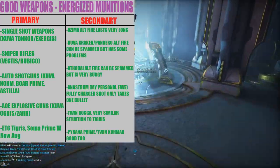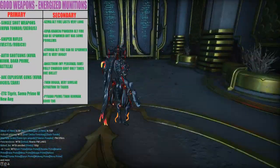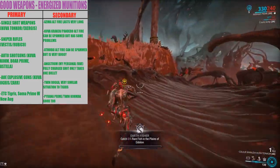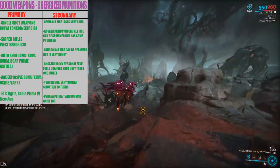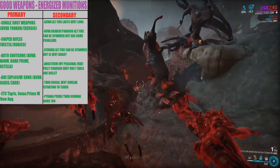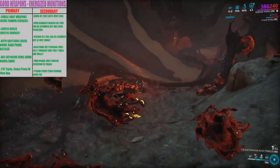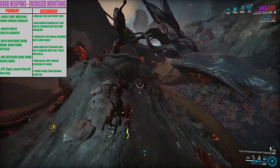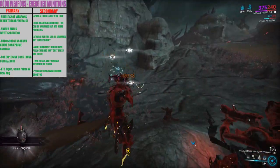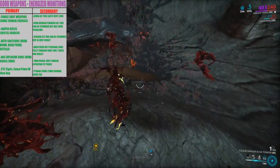I'm going to go over the full list — let me make it a bit smaller so you can see the gameplay too. The best stuff for Energized Munitions is going to be single-shot weapons. The Kuva Tonkor is the best for this — it becomes like a literal noob tube; you can just spam it and blow everything up. The Exergis is a shotgun with one in the magazine — you can spam four or five shots before reloading. And sniper rifles like the Vectis Prime and the Rubico are really good too.